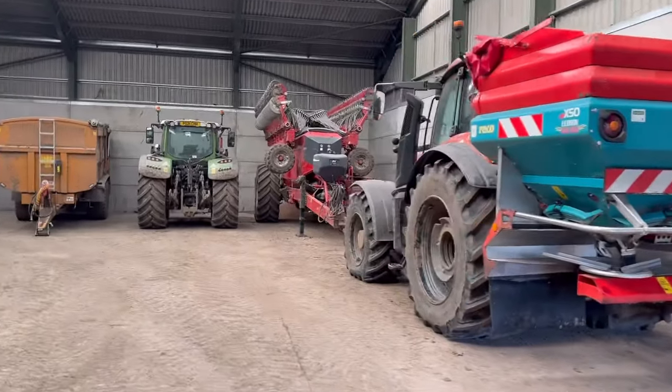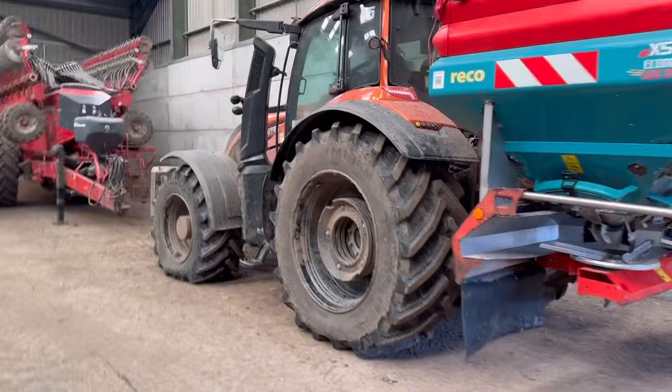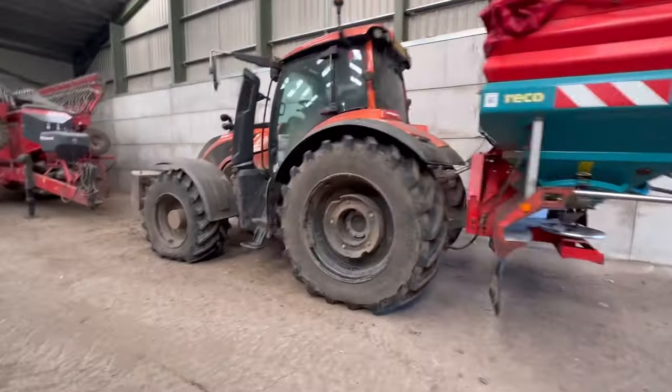First job is to get the spreader going and spread some urea. It's the last day for unabated urea, so we're going to spread some on the wheat we drilled three weeks ago - it's up in rows nicely. We had another dose just less than a week ago but conditions are good and we can get on, so we're going to do it. The fertilizer spreader is already on the tractor so that's the weapon of choice.